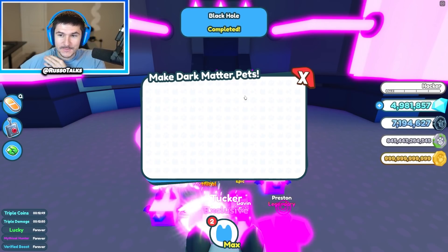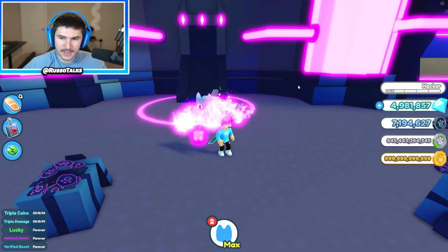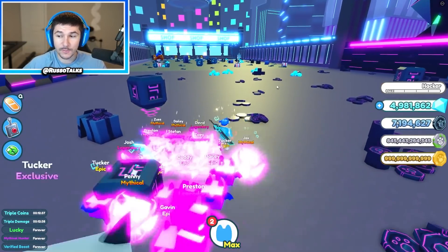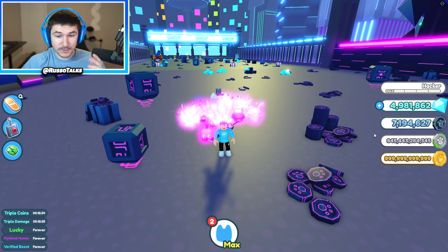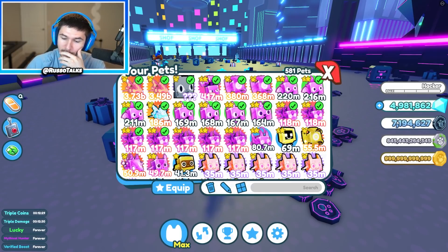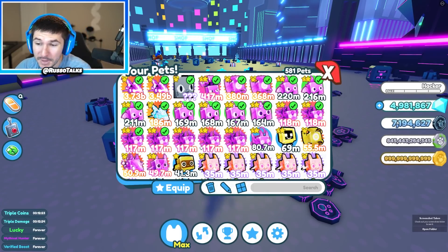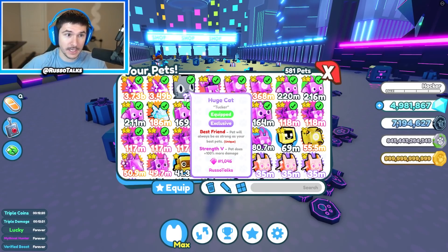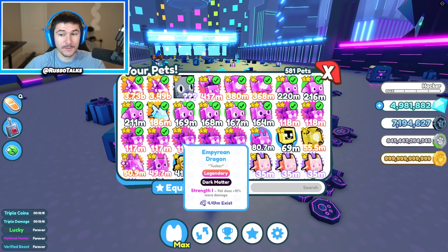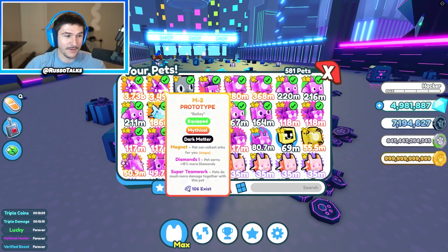We got dark matter mythicals. So I don't have anything else that's that rare yet, so we're going to put these mythicals on, see how insane they are, start using them on some chests, and then maybe open some eggs and grind a little bit because we have so many tech coins. They're at 3.49 billion and 3.73 billion. So now my huge cat is that good. Imagine if I was like Terabyte Games and had a full team — I would have like all 3.73 billions. Even my worst pet is still pretty good, but I got to get this team up to all billions now that I know what's possible.